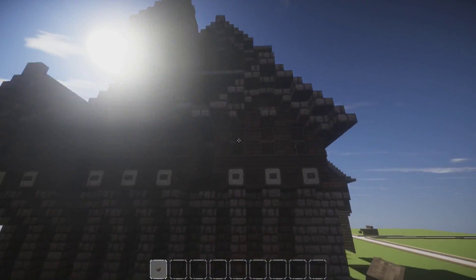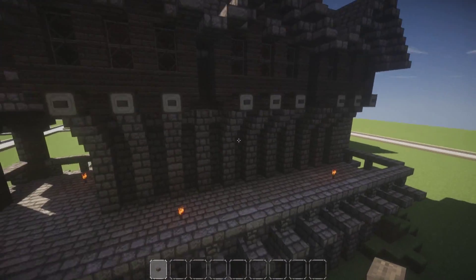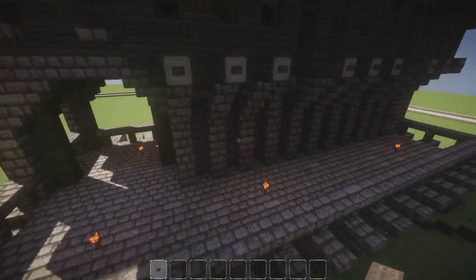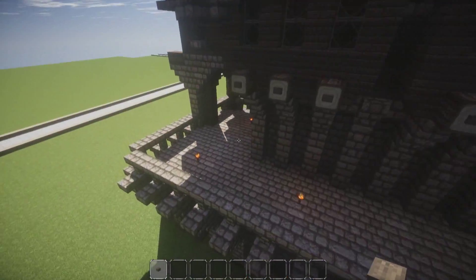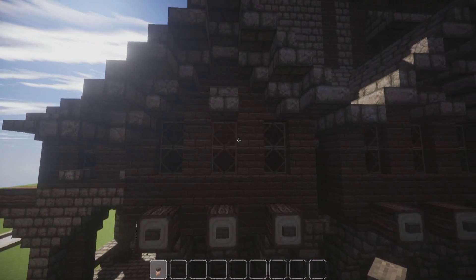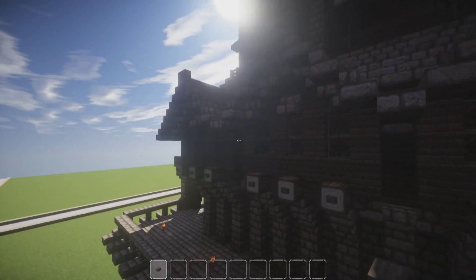But back here we got the back of the house. We got a nice little deck, balcony kind of style thing. Does the deck have to be wood? Can a deck be stone brick? Anyway, we did kind of like the three-style here.